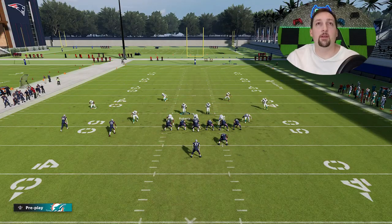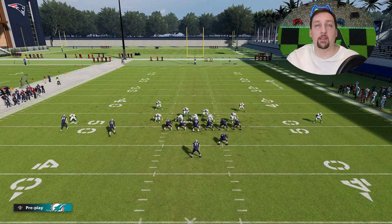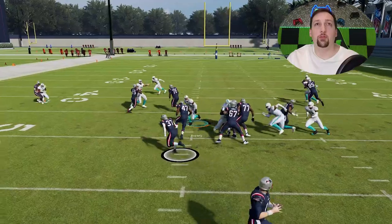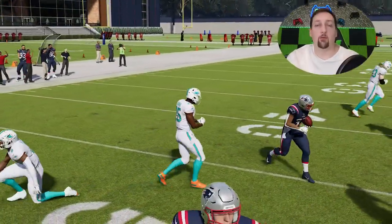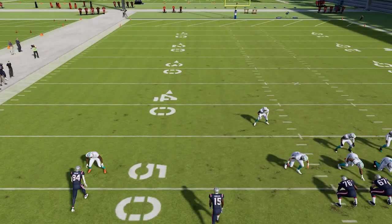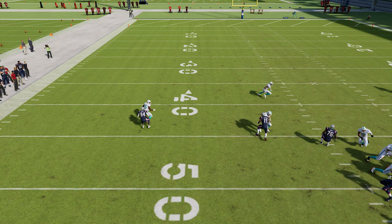Now I'll show you guys what happens if I hit guess pass, which a lot of people do on every single play — you're going to see we lose that ability. The safeties will drop back and we're basically giving up run space. As you can see in the replay, the cornerbacks always drop back anyway, but if you guess pass the safeties drop back too, which completely defeats the purpose of this play. So guessing pass will basically make this a regular defense and it won't be that great against the run.